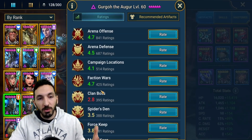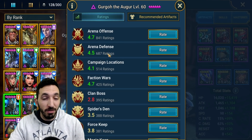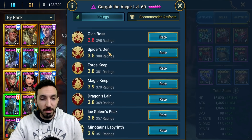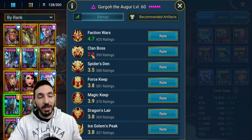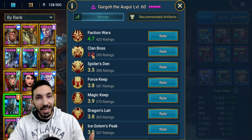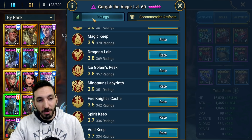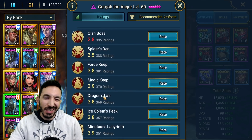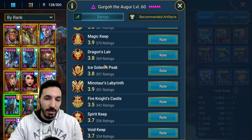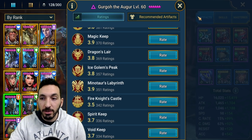He does have some reviews. We'll see these now — 4.7 on Arena Offense, 4.5 on Defense. Clan Boss is totally reasonable here because his whole kit is just freezing enemies. He has a 3.5. If you require something to control the enemy waves, then he should be closer to a 4, maybe a 3.8. Some people put 4 and some put 3, so it averages out.